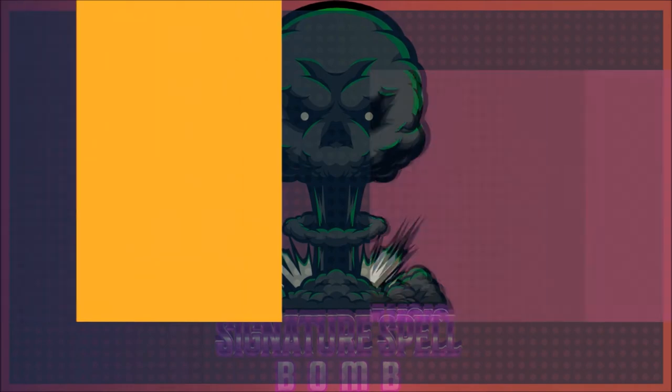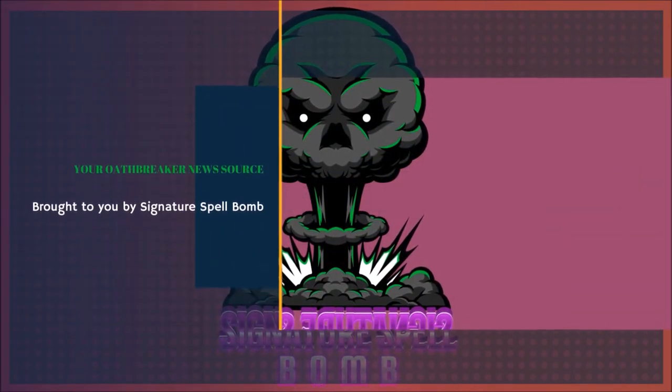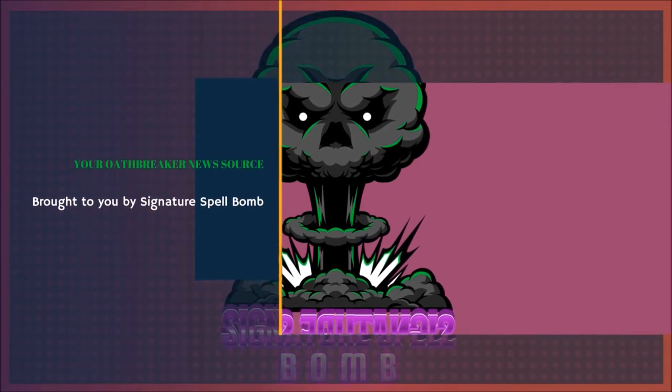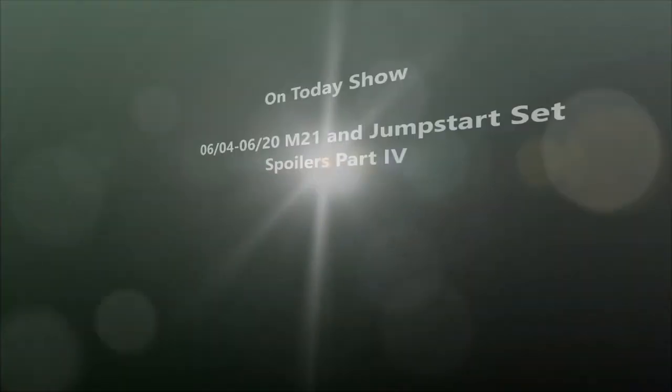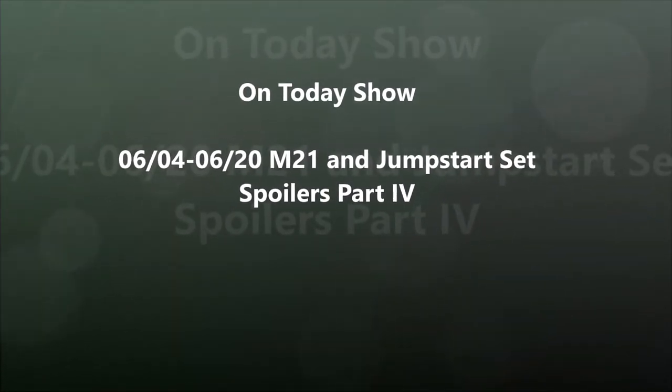Hello and welcome to Oathbreaking News, your Oathbreaker news source brought to you by the Signature Spellbomb. In this episode we will be covering more 2021 Core Set previews and Jumpstart spoiler season so far. This is part four of our spoiler series for Core 2021, and it has been exhausting to report on. In the future, once we are done with the spoiler season, we will be approaching spoilers very differently, so please look forward to that.